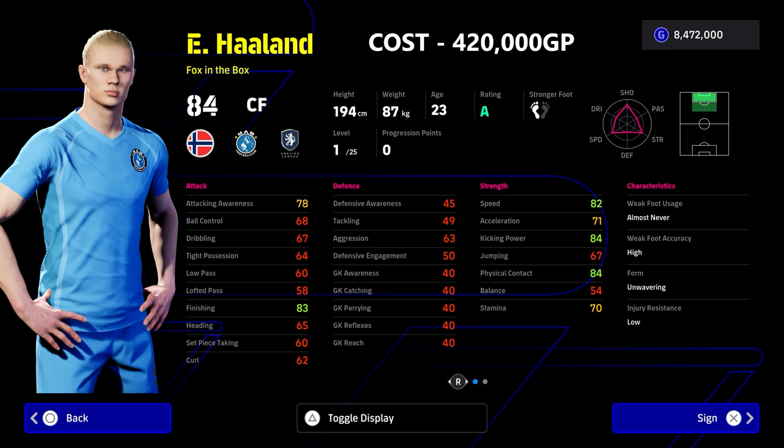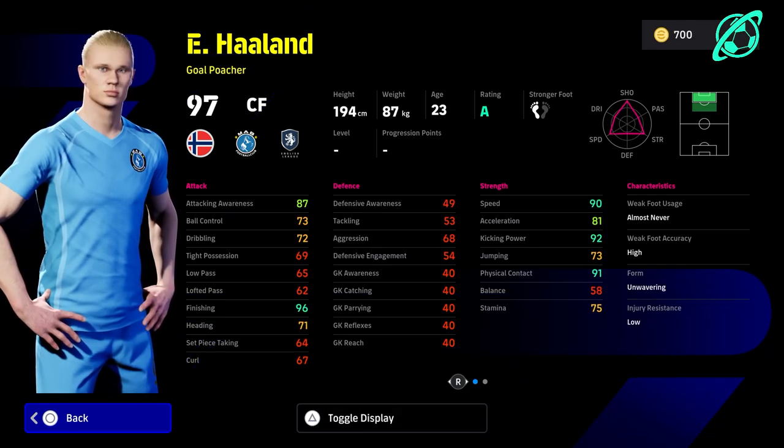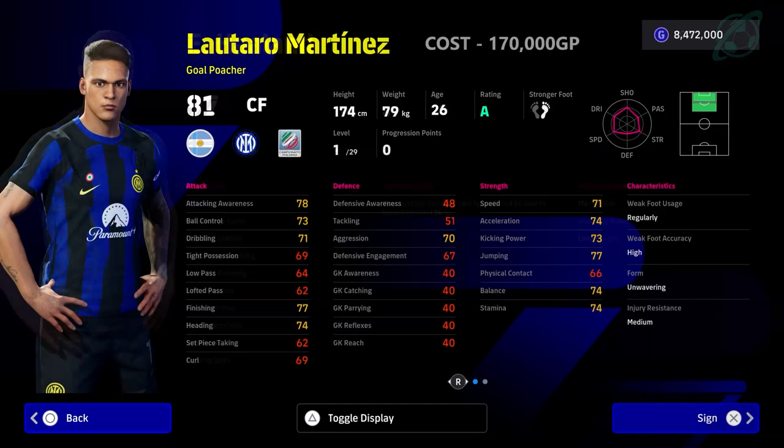The big problem with Haaland is his balance stat. As you can see, even when you train him up it's very hard to get that stat over 70. You're throwing everything into acceleration and offensive awareness, and that's leaving finishing and some of his aerial ability behind. At 420,000 GP, that's why Haaland is fourth on the list. He is one of the best players in the game, but getting a free spin or a player of the week version obviously moves him up the list.